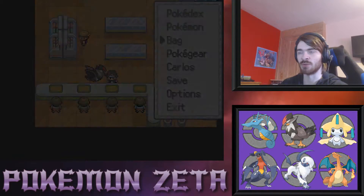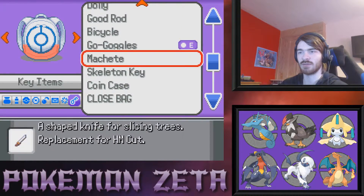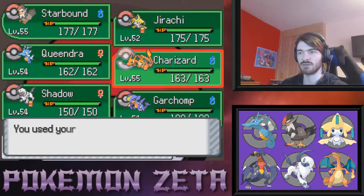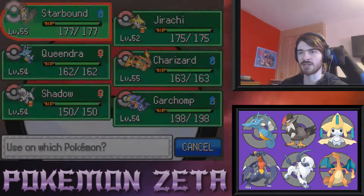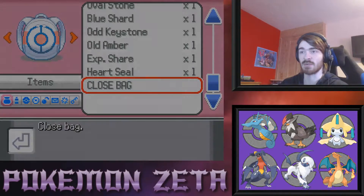Seals — oh we're doing it! We are definitely doing it. I don't need it coming out on every Pokemon but I do want to put a Fire Seal on Charizard. How do I put a seal on my Pokemon? Fire seal, use Charizard — yes! Is that really all I have to do? Also ping Electric on Jirachi — because why the hell not, it makes sense somehow.